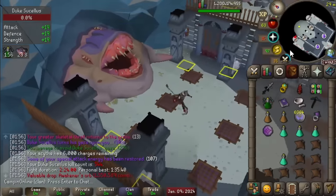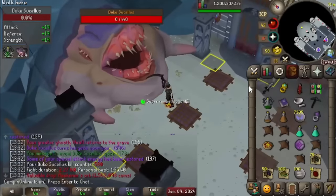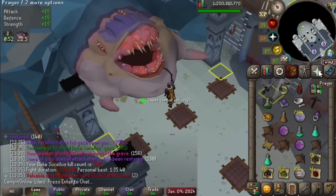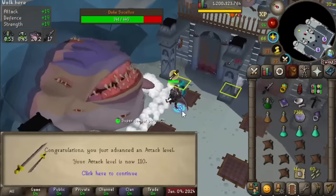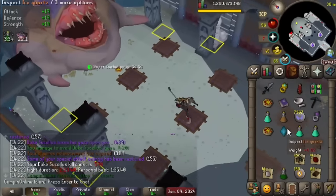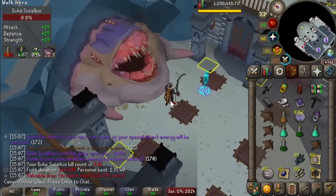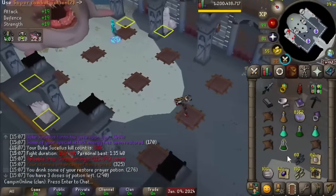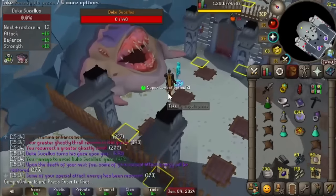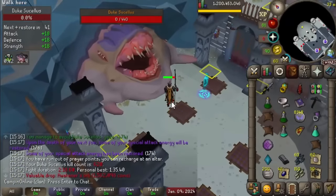And then an orb, another orb, ice quartz number three! Good old-fashioned orb. An orb and an elite - what a hell of a drop! 110 attack! Ice quartz number four, not too shabby. Another chromium ingot - okie dokie, not the most interesting of uniques but I'll take any time that we hit the table. Another ice quartz, alrighty-o. Ooh orb!